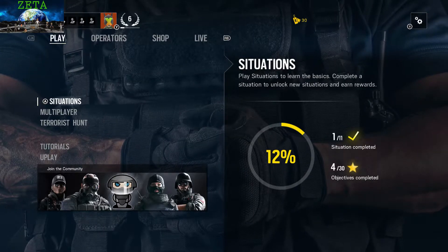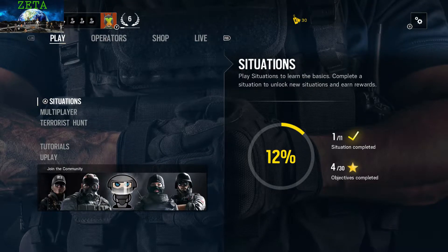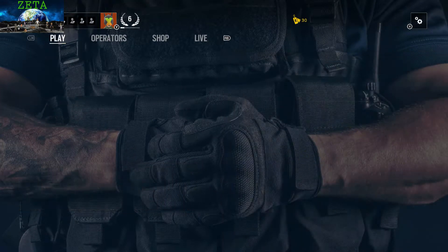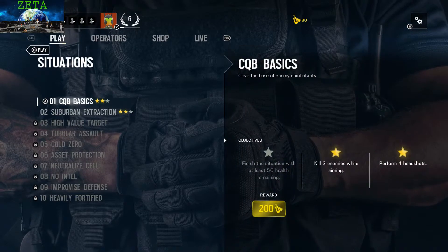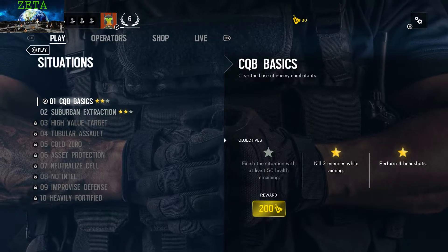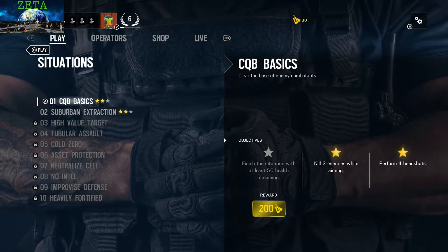What's up guys? Fatospawn here with another Rainbow Six Siege guide. Today we're going to be going over situation missions and getting three stars on Realistic. Let's get into it — first mission: CQB Basics, clear out the enemy combatants.